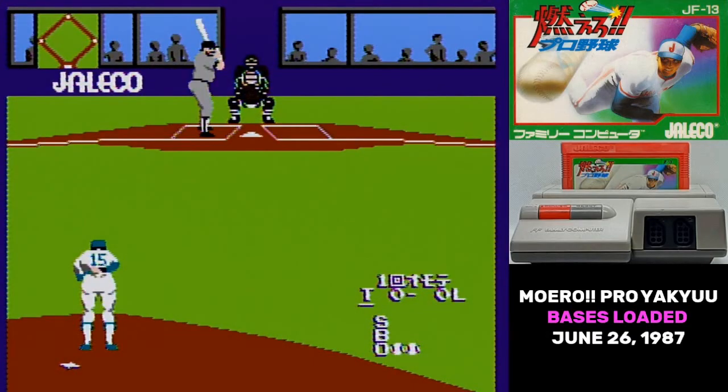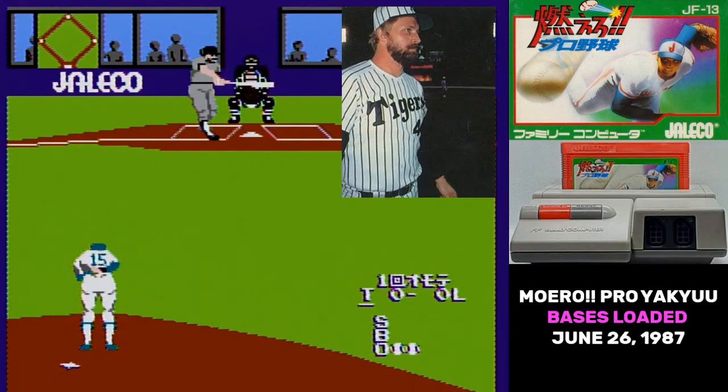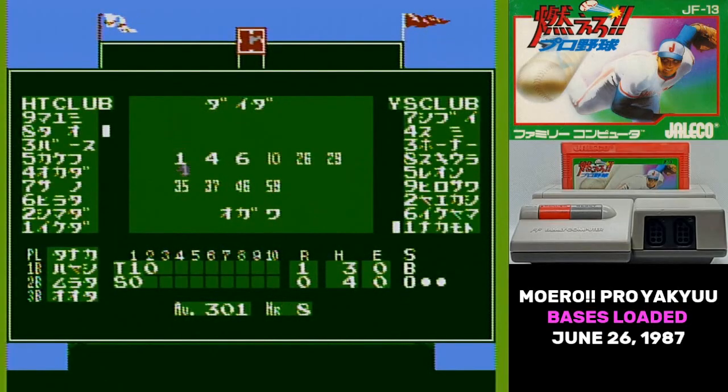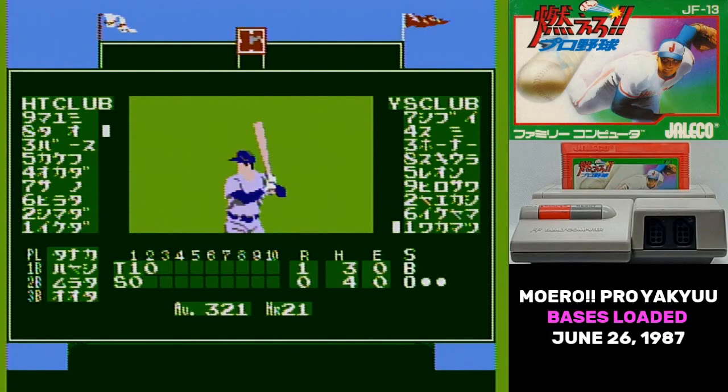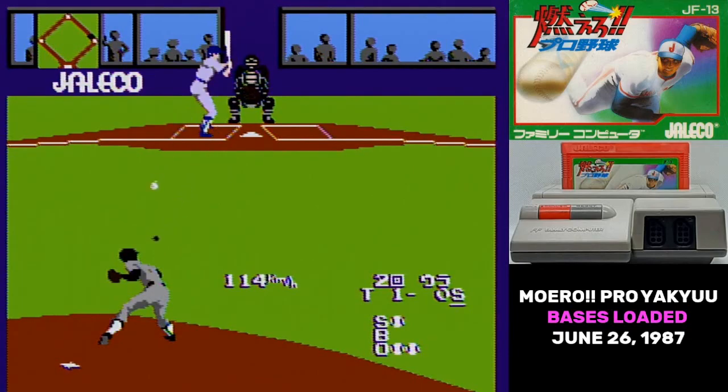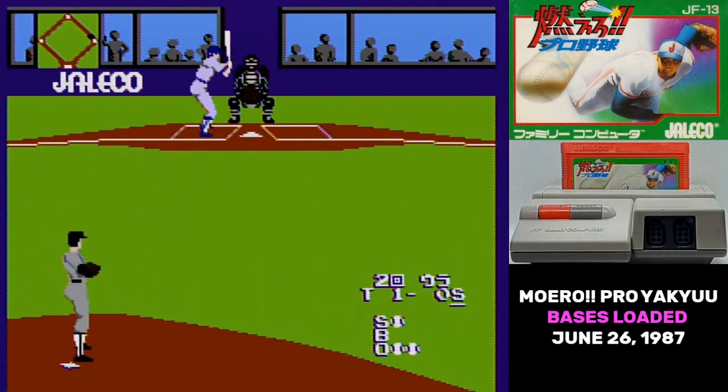Moero Pro Yaku also used real player names. They didn't use real stats — we'll get to that in a second — but all of the names are accurate. Compare that to Family Stadium, which used accurate stats but tweaked the names slightly. Jaleco received complaints from Japan's Baseball League for this, so that was also something changed in later revisions. The slip of paper tells you that the players in the game are not intended to be actual people. There were a lot of lies on that slip of paper.